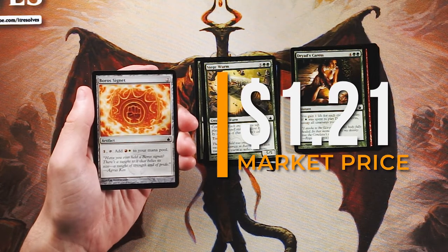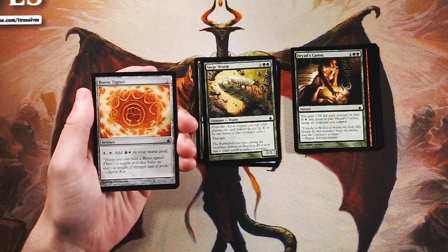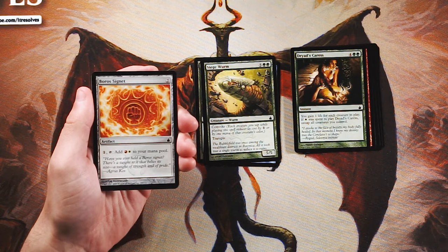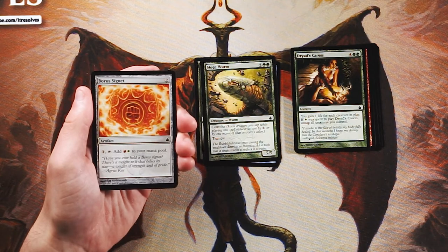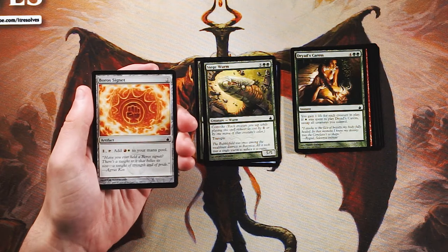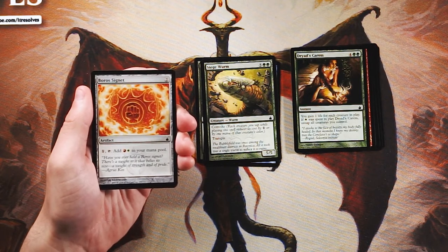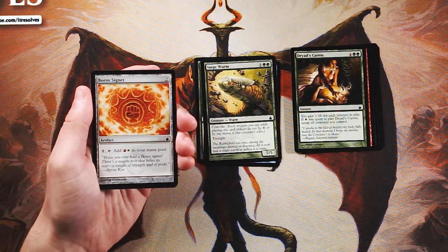Boros Signet is an artifact for two mana — you pay one of any color, tap it, and add one red and one white to your mana pool. There's a whole cycle of these signets, but Boros is probably my least favorite because Boros is the aggro deck. Taking your turn two to play something that just gives a little more mana doesn't seem great in that deck. They're good and playable, but we've got better options here.